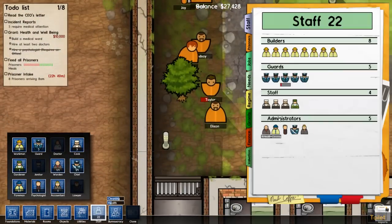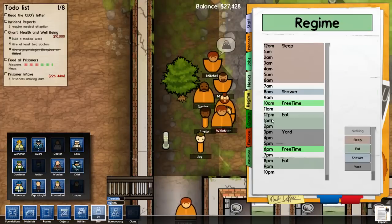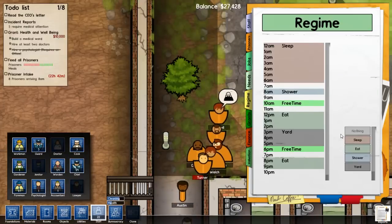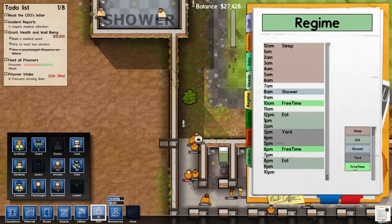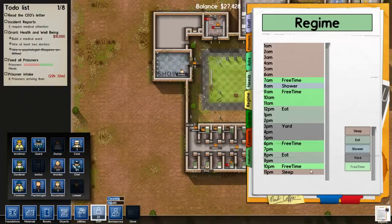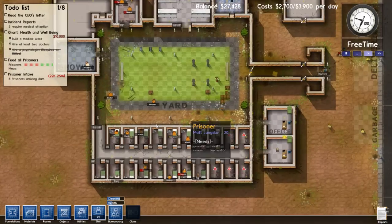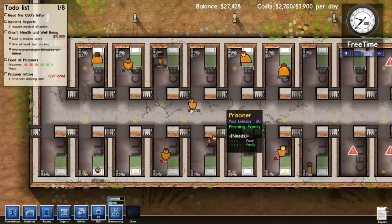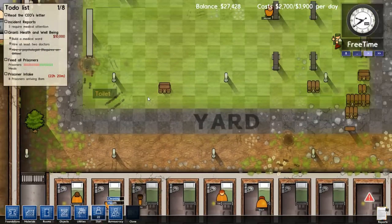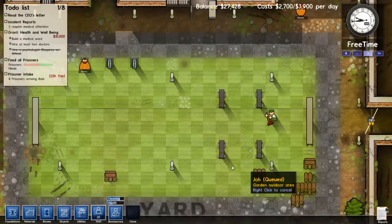So we're going to change some things around with their scheduling here — their regime. We're going to fit some free time into their schedule, because this is Happy Tree Prison. It's a wonderful prison. The prisoners are going to have plenty of free time, plenty of things to do. They're welcome to use the toilets, call their honeys back home, and use the weights bench, although I haven't seen any prisoners use the weights bench yet.